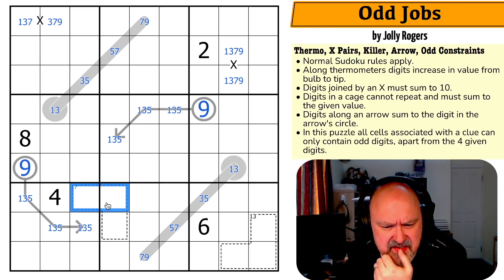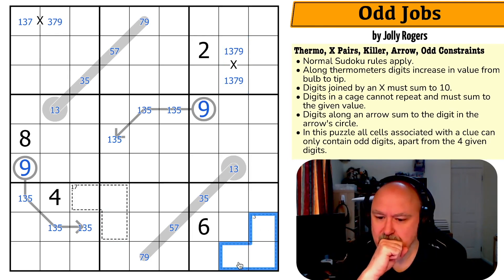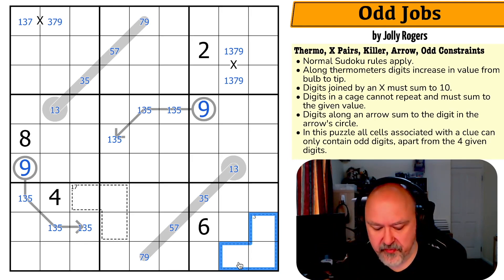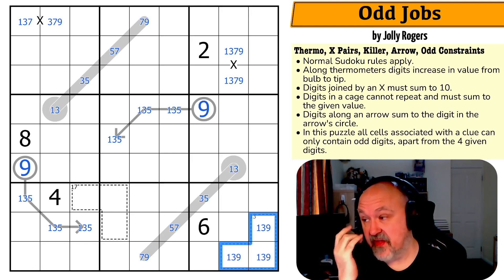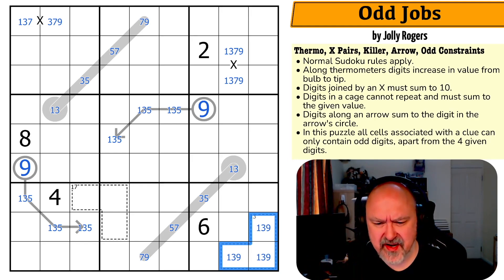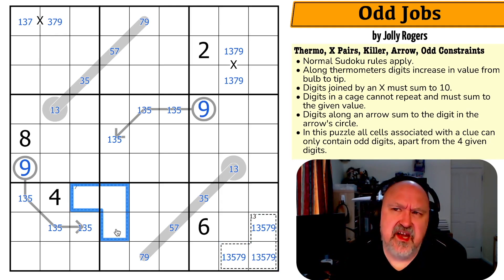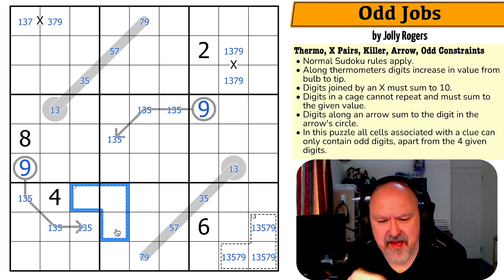Looking at the killer cages: for a 13-cage, if I put a 9 in I need another 4, which would be 1, 3, 9. If I put a 7 in I need another 6. So I can put almost anything in there — 1, 3, 5, 7, 9. Can I put a 1 into a 17-cage? I'd need another 16, which would be 7, 9. Yes, I can.